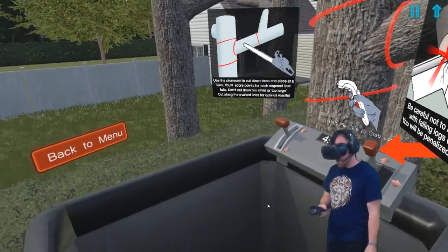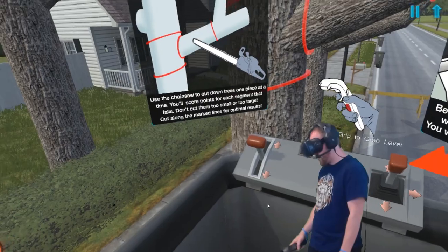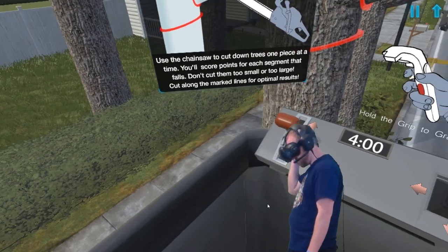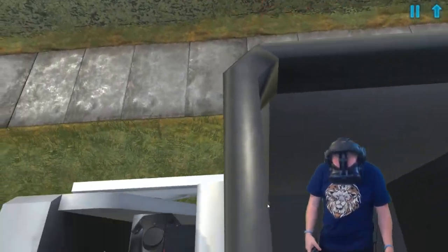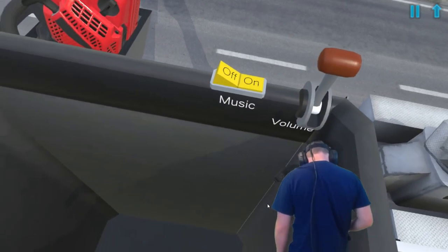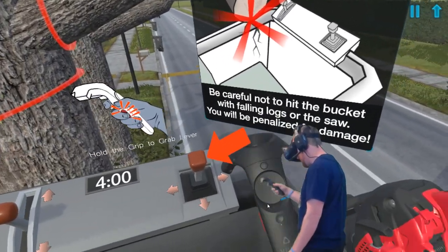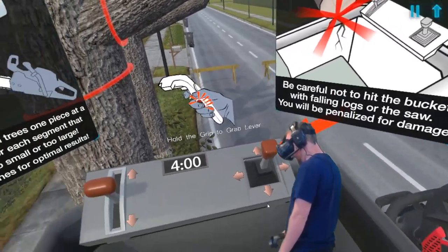All right, so it says: use the chainsaw to cut down trees one piece at a time. You'll score points for each segment that falls. Don't cut them too small or too large. Cut along the mark lines for optimal results. So we've got this bucket that we're like legitimately kind of standing in. And here's our chainsaw over here. We've got music on, we've got volume. Be careful not to hit the bucket with falling logs or the saw. You'll be penalized for damage.